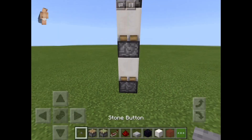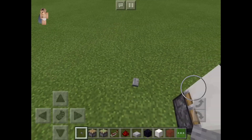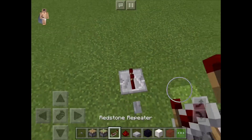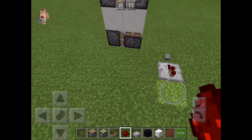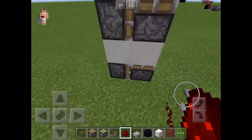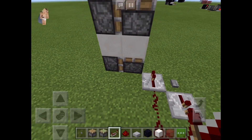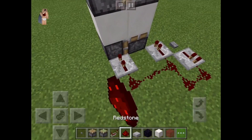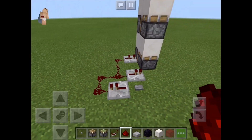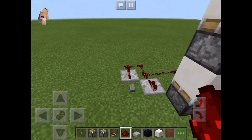So to start off, you're going to want to grab your button, place it right here on the corner, place a redstone repeater going out on one tick, grab your redstone, put it going around and back in like so. Put another redstone repeater on one tick, and then you want to put another repeater on two ticks. Line up the redstone and that should happen. If it's not happening, then you've done something wrong.